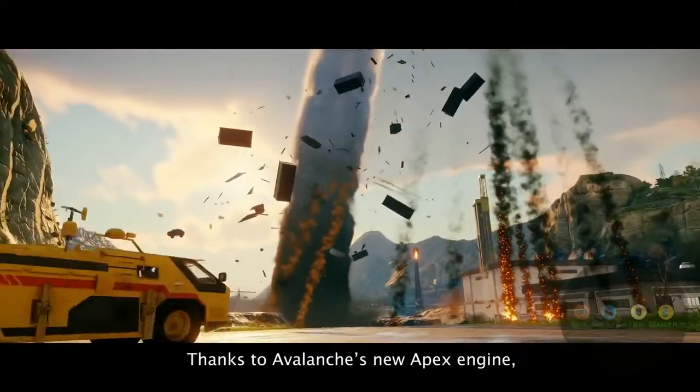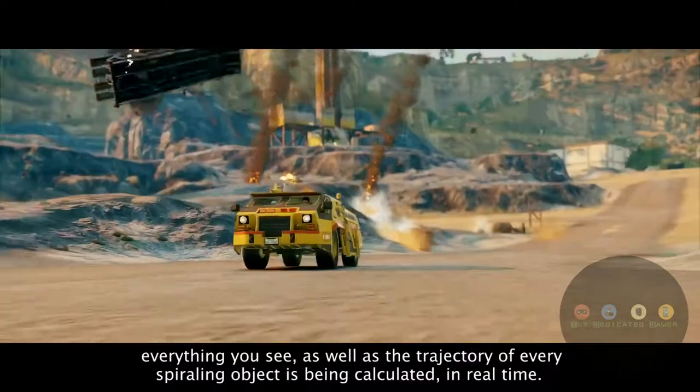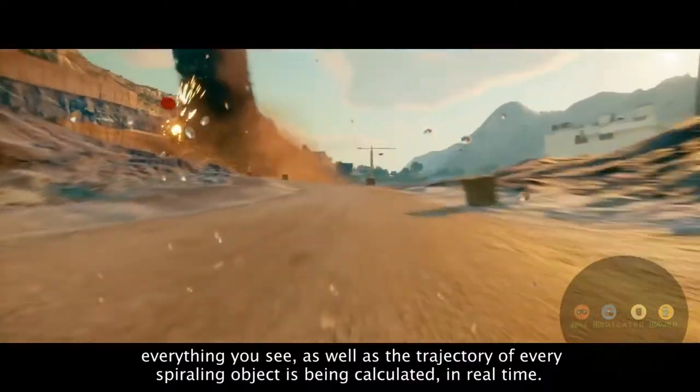Thanks to Avalanche's new Apex engine, everything you see, as well as the trajectory of every spiraling object, is being calculated in real time.